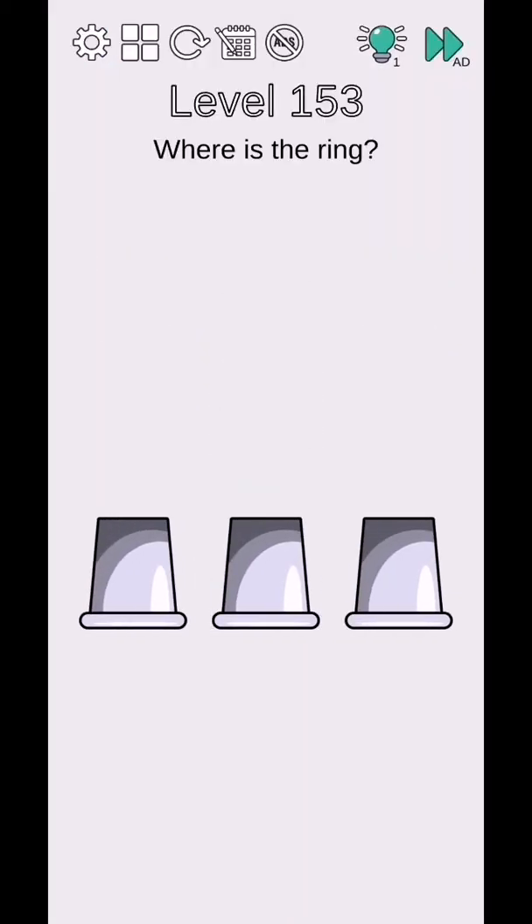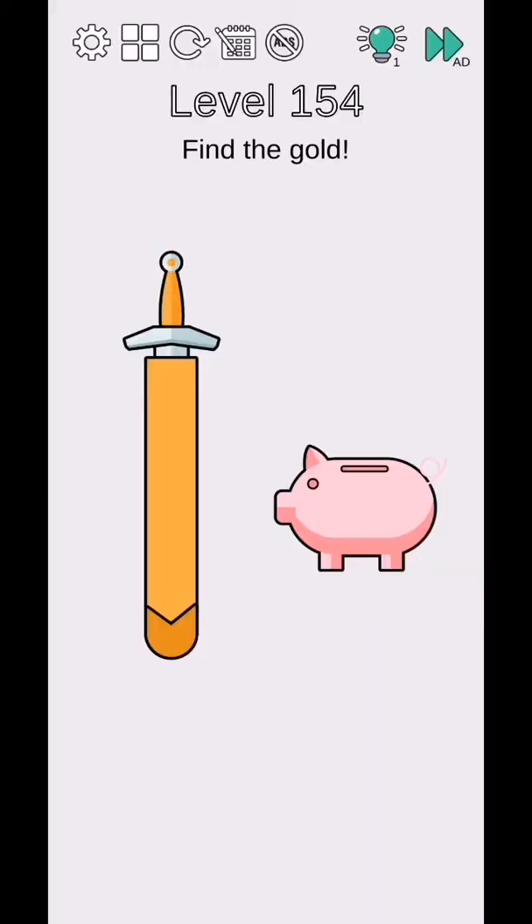Level 153 - where is the ring? Tap on these three caps at one time and they will complete. Level 154 - find the gold, so tap and hold, this sword cover appears, and use your finger to swipe up and they will complete.